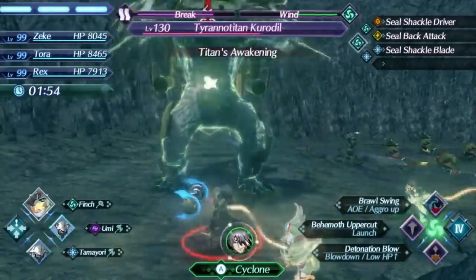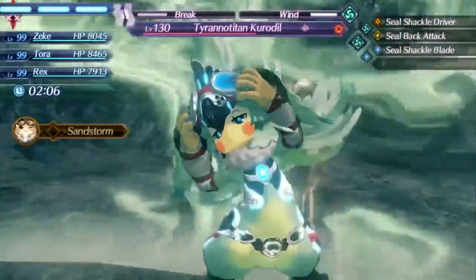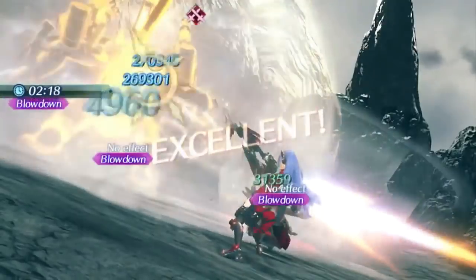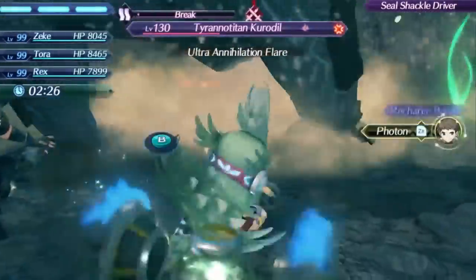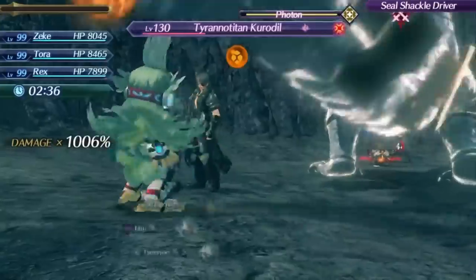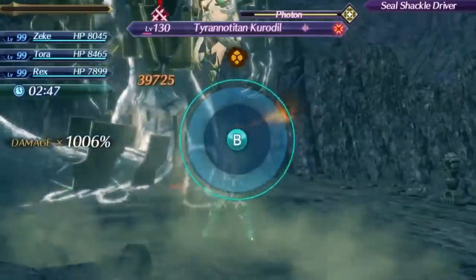At this point I'm waiting for him to enrage so we can block Ultra Annihilation Flare with the level 4 we've got built up. He's enraged now and is going to use Ultra Annihilation Flare pretty much right after this. We're going to use Sandstorm to block it and get that extra fusion combo damage. Rex tries to topple but it doesn't work because he's immune to topple during Ultra Annihilation Flare. We no-effect it so we don't take any damage, get a lot of additional damage, and then use level 4 after that. We can set up a Photon on the break for a damage over time effect, using Finch's level 4 again which we got back from Did I Do That.